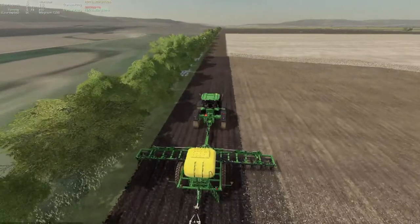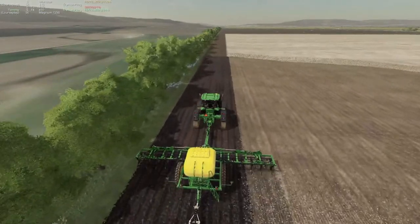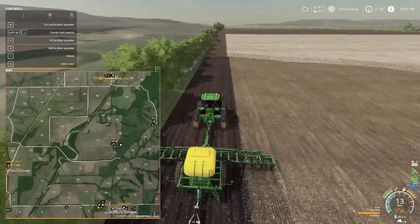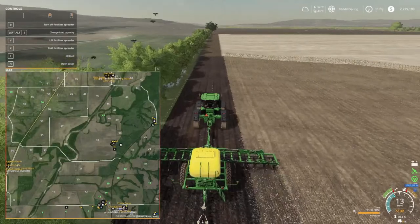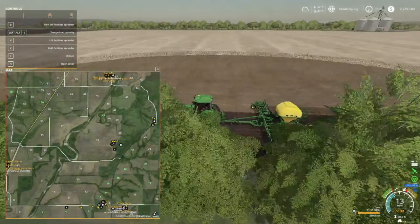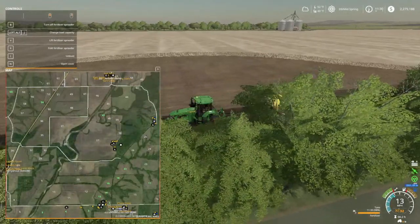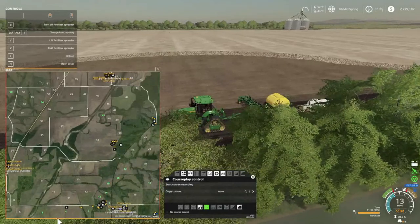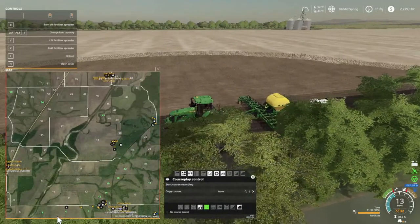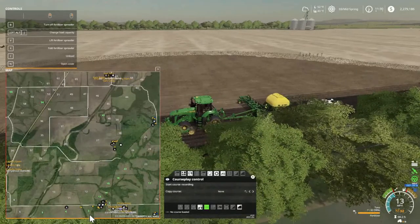We are just going to do field 4. I can't really see where I'm at, but I'm done past the grain tanks there, which would be right where the 4 is — down here on the bottom, about right in here, but I'm so close to the edge that you can't see me. We're not going to do field 5 or 3.